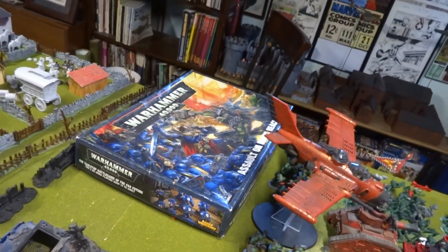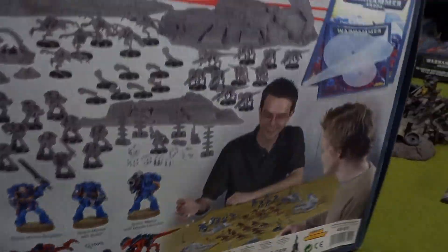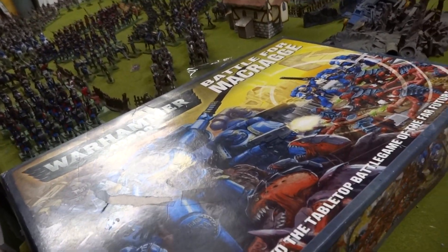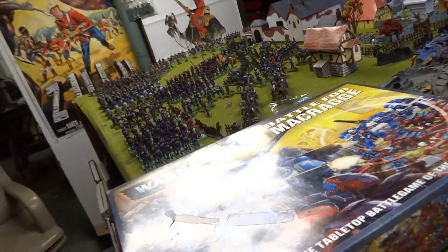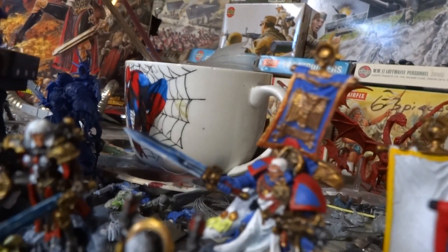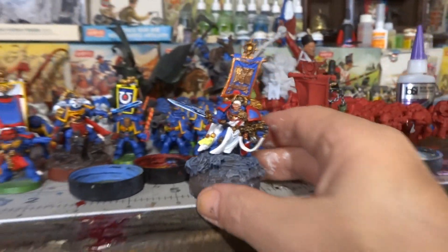The Assault on Blackreach — I have this set right here, my crag. And I'm trying to remember what the commander looked like for this one. You got a sergeant, and you got the captain with the Assault on Blackreach right there. And that captain is right here — that's him right there.